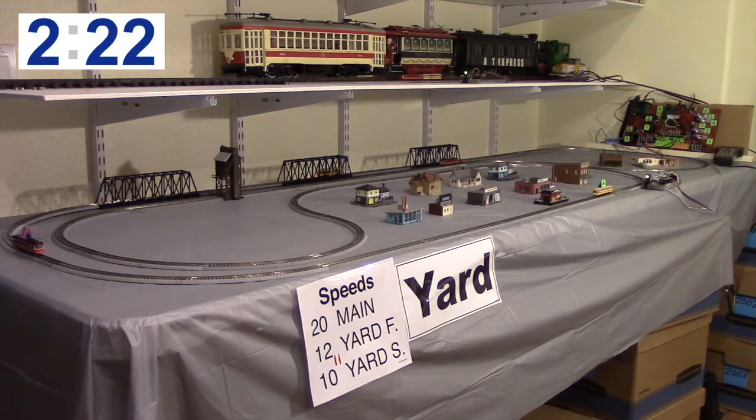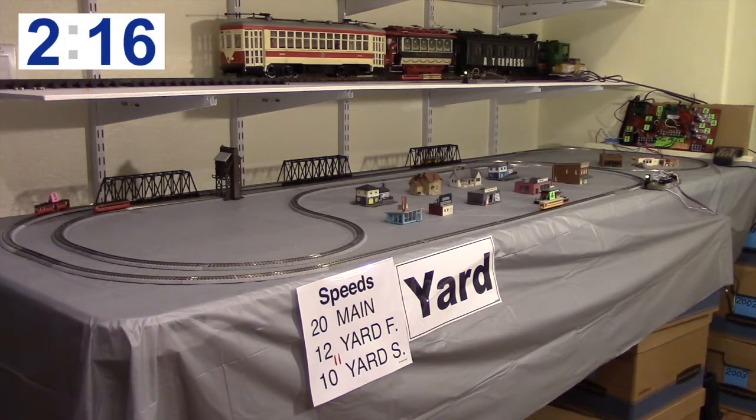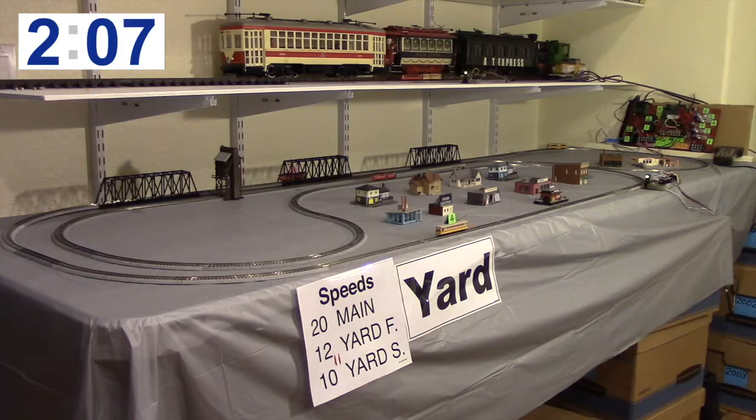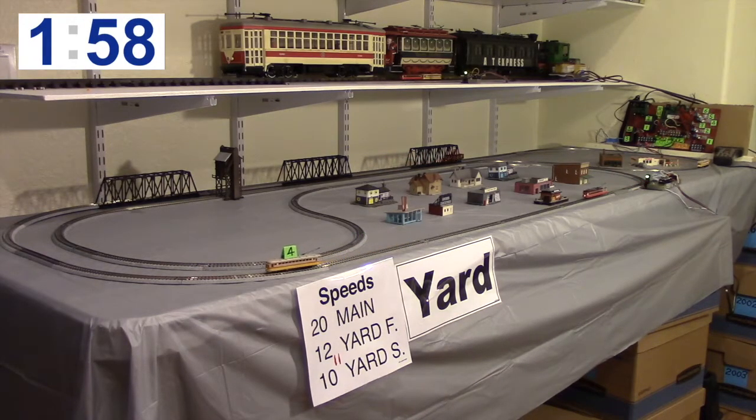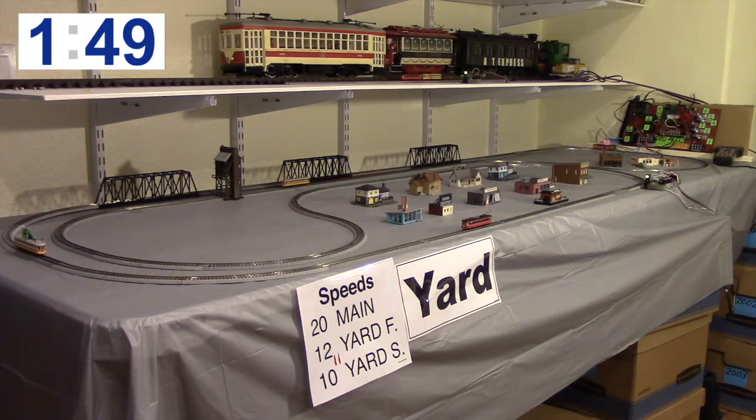Probably most people doing this would prefer to program it with a station stop. In Demo 4 from the previous video, the cars came in past the detector and actually stopped, with one car on the mainline running slow and another running fast. The station stop is probably a nicer effect, but it takes a few more commands to program. We wanted to show this option, which is actually easier to program.